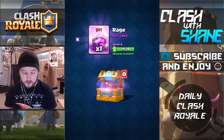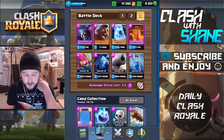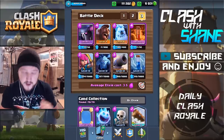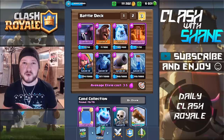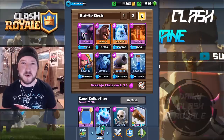Come on, give me the Tesla. Oh, Rage Spell. All right, I guess I'll be happy for what I get, but I would have preferred a Goblin Barrel or a Bowler. Anyways guys, there's the deck one more time if you want to go ahead and copy it. I really hope you enjoyed the video. If you did, make sure to hit that like button and subscribe for some more Clash Royale content. Thank you so much for watching guys. We will see you in the next one.